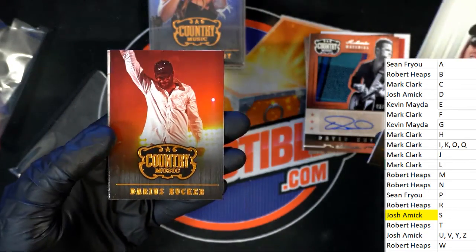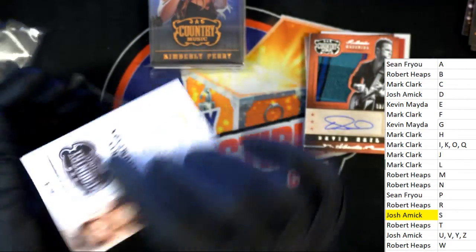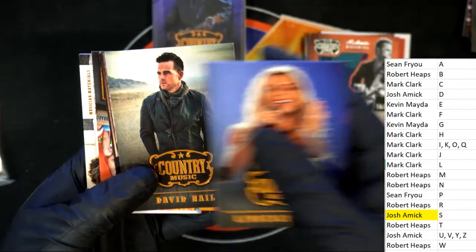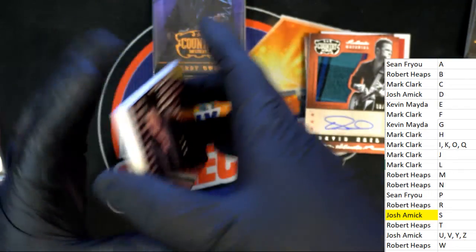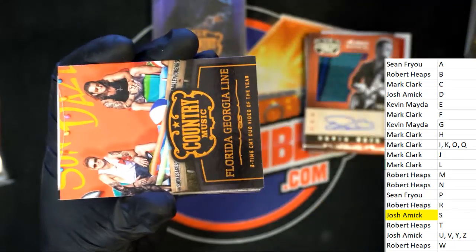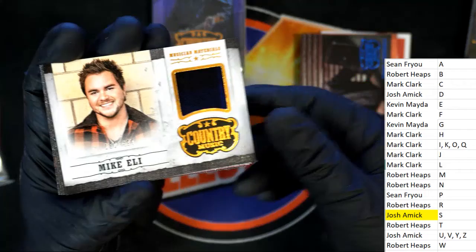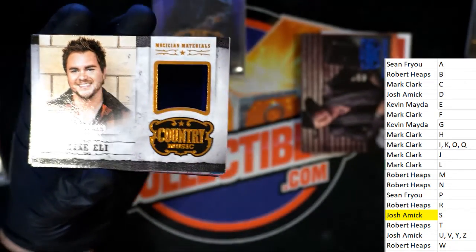And here comes some more of these. There's a Darius Rucker again — very nice. Chris Thompson. Okay, Kimberly Perry. There's a Tracy Lawrence, number 299, for letter L owner. Nice Florida Georgia Line card. Okay, here's a parallel, letter E. Nice going — congratulations. This one comes out to Kevin.